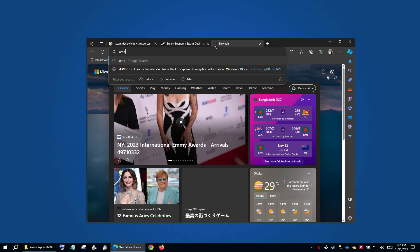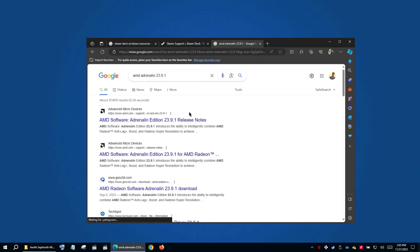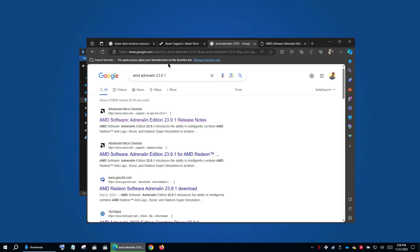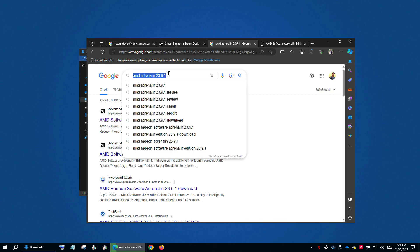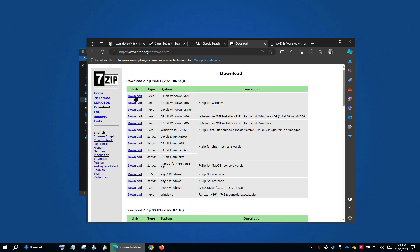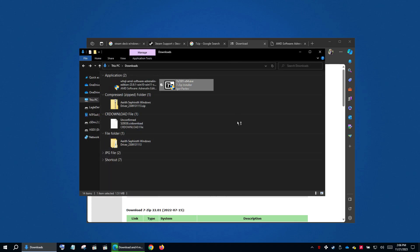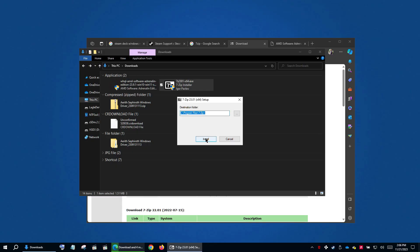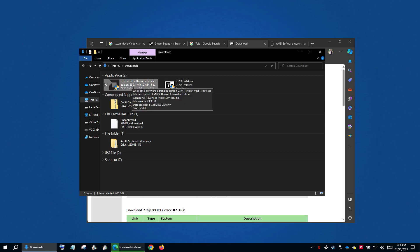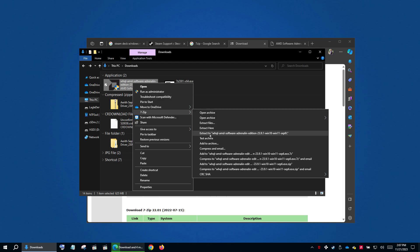Go to the browser and search AMD Adrenaline 23.9.1. Open the first link, scroll down, and click the download link. Let it download. Then open another tab and type 7-Zip, go to the download page, and download the 64-bit version.